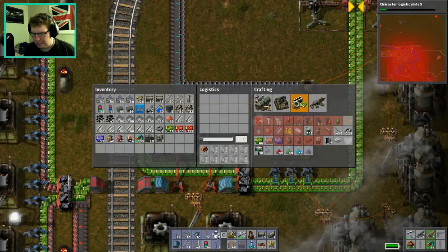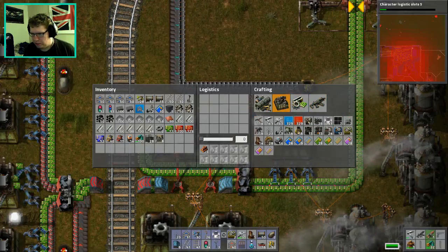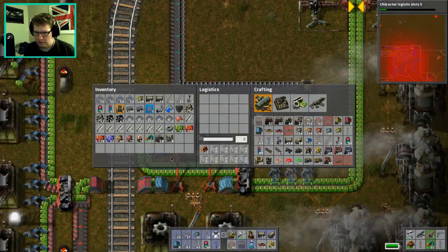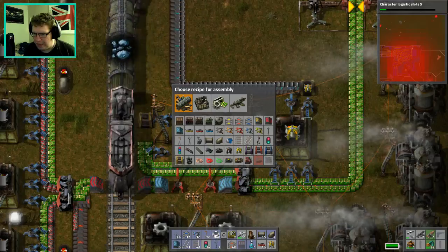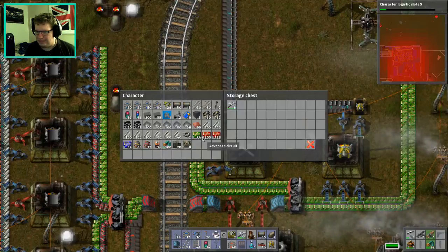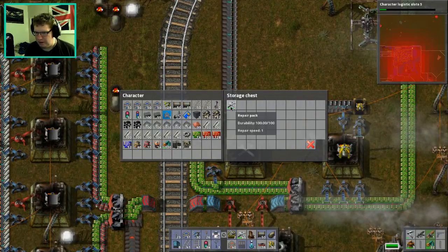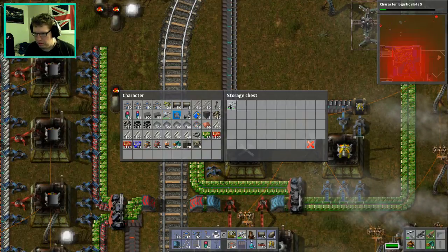Storage will be a storage box. I need a storage box — where are you, storage box? Now we're getting into robot boxes. And this will make repair packs. There we go — it's super fast. And this stacks to 50, right? Yeah, it stacks to 50.